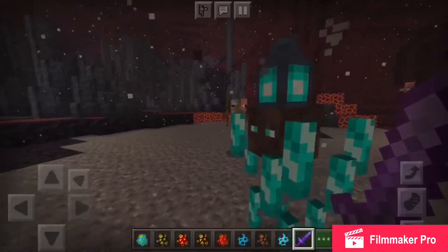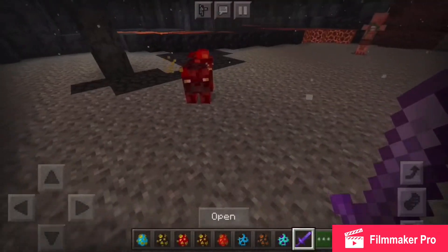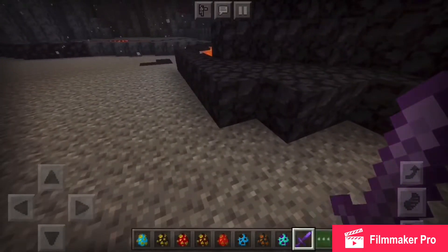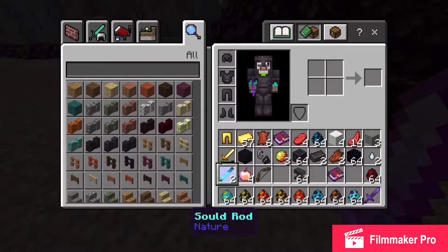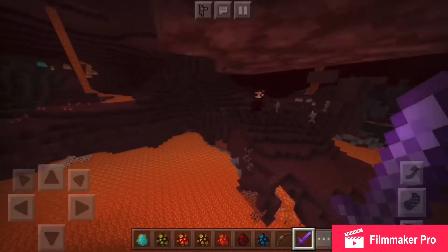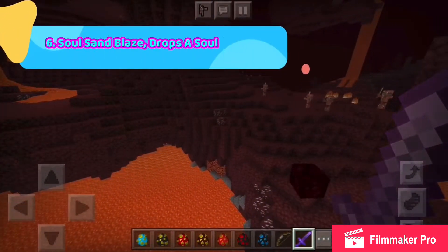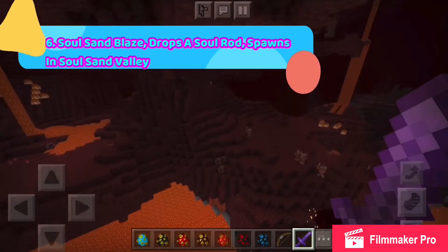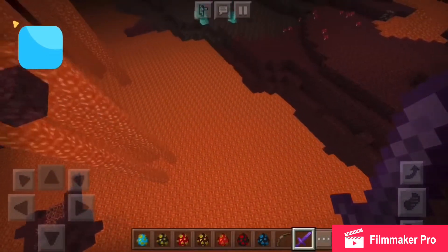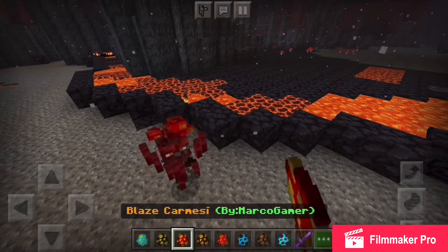Oh my goodness, look at it — this looks insane! The Soul Sand Blaze has 55 health, it's hostile, and it drops a Soul Sand Blaze Rod. It spawns in the Soul Sand biome.